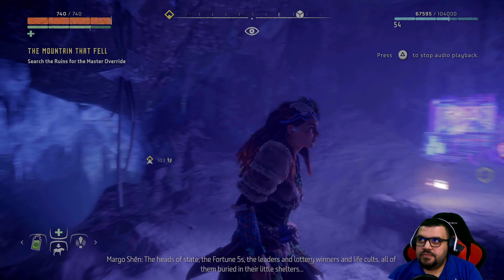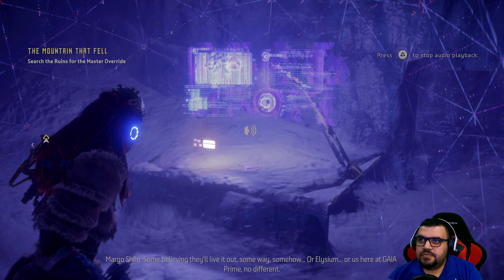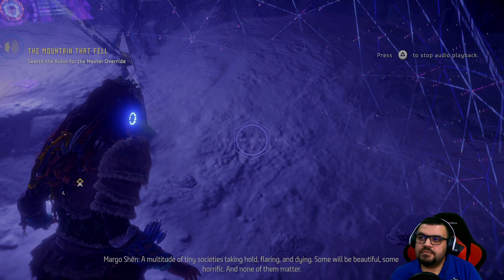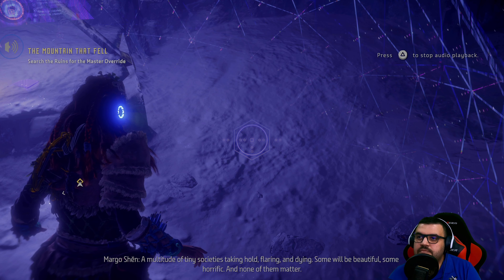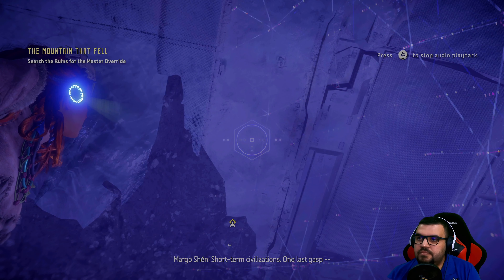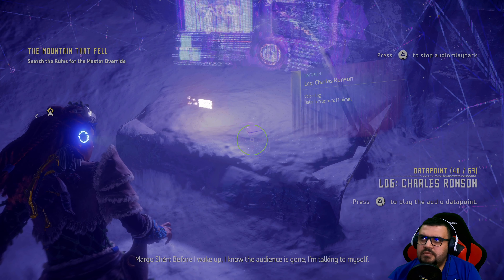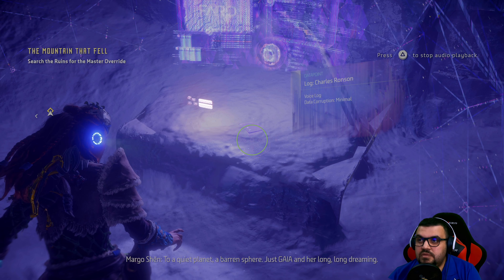In caves, ending like we started, huddled around a flickering glow. The heads of state, the fortune fives, the leaders, and lottery winners, and life cults — all of them buried in their little shelters. Some believing they'll live it out somehow. Or Elysium, or us here at Gaia Prime — no different. A multitude of tiny societies taking hold. Flaring. Dying. Some will be beautiful, some horrific. None of them matter. Short-term civilizations, one last gasp before the long-held breath. I know the audience is gone. I'm talking to myself, to a quiet planet, a barren sphere. Just Gaia and her long, long dreaming. I hope she won't be lonely.